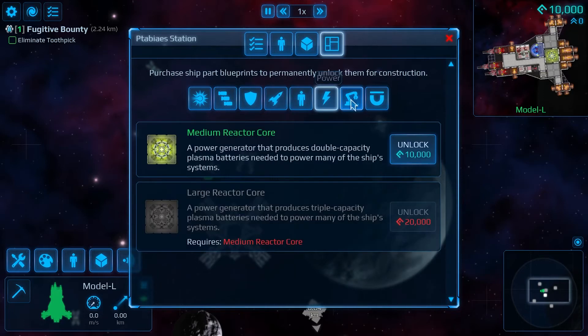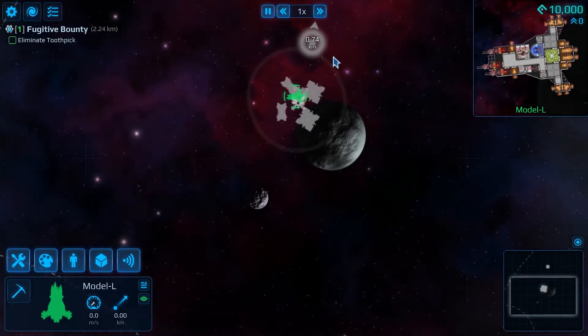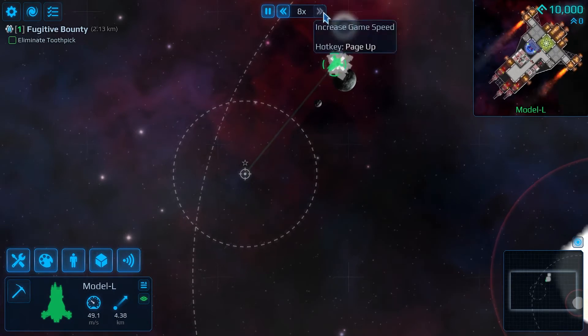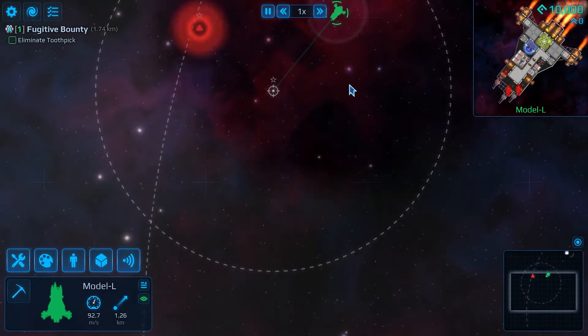There's also command points, which are helpful for understanding what your ship can handle. Finally there's a fame system, which plays a part in what missions you can accept. Your money becomes really important because that's how you're going to get blueprints to upgrade your ship when you need to.